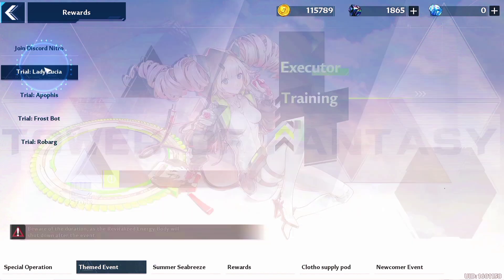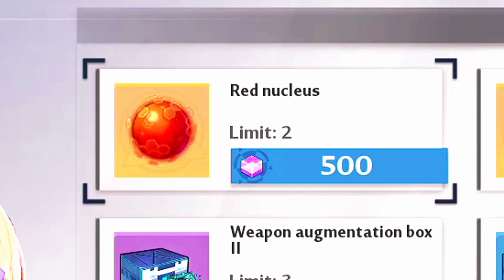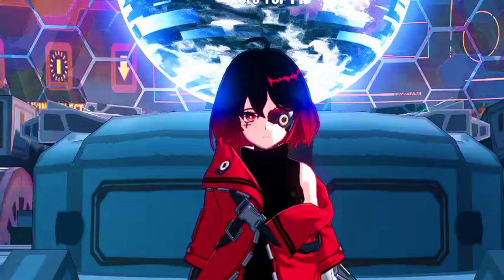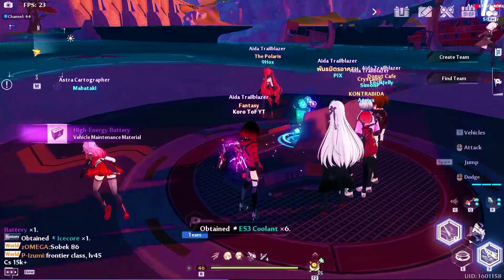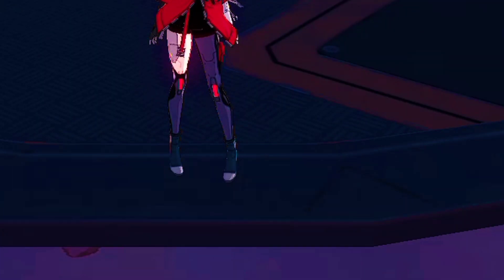Next, in the themed event, just by defeating these 4 World Bosses, we are able to get 2 free Red Nucleus and a free SSR Relic — the Colossus Arm — easily. Just remember that we can get up to 1000 Revitalized Energy every day, and each World Boss we kill gives only 500 Revitalized Energy.